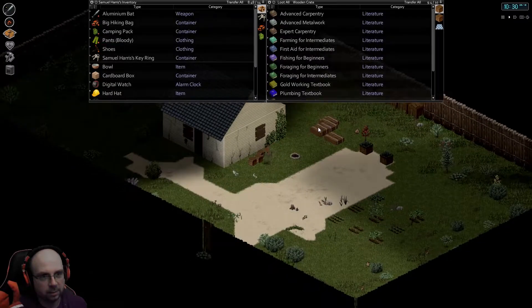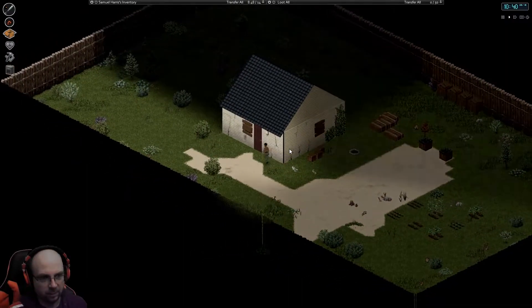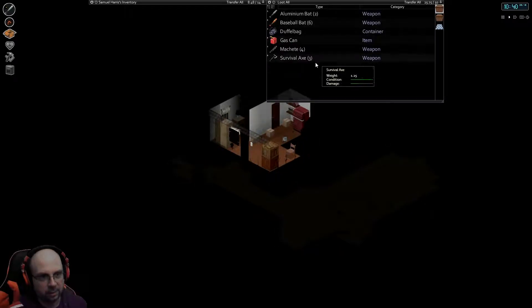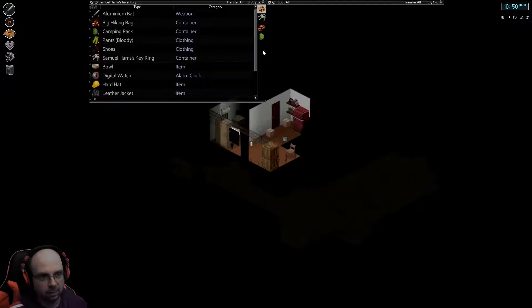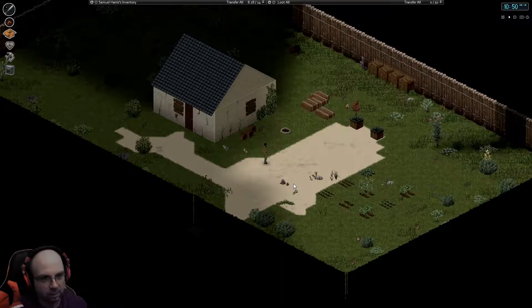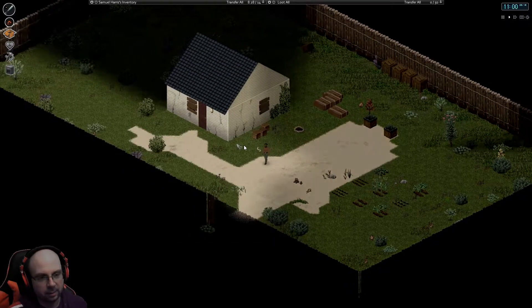I'm gonna grab this cardboard box. I don't know what to do with these crates — maybe break them and get some planks out of them. Also cleaned up the inside of the house a little bit, got most of the boxes off the floor. The cardboard boxes came to me in a stack and I thought maybe I could break them down and stack them back up, but it's either not giving me the option or I haven't found the craft for it. You can unpack a stack of cardboard boxes, but it doesn't look like you can actually stack them back up, so they're just gonna be taking up space.